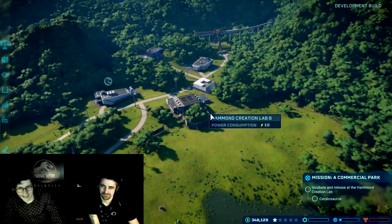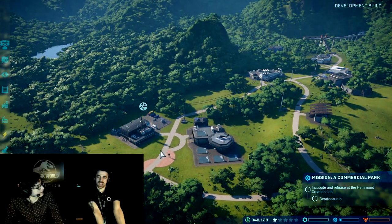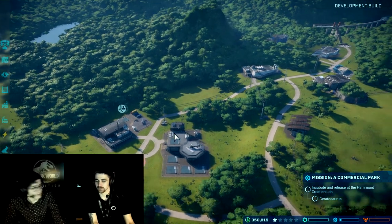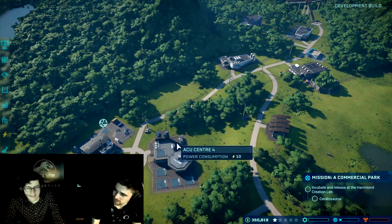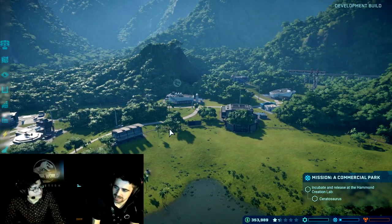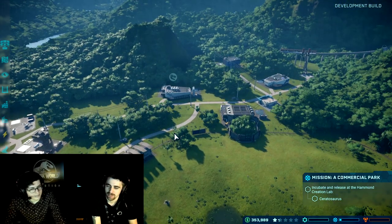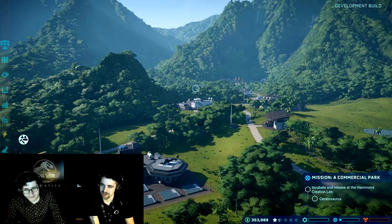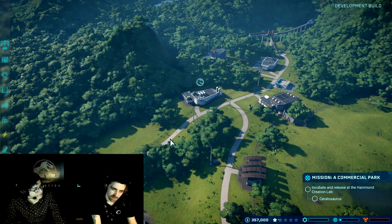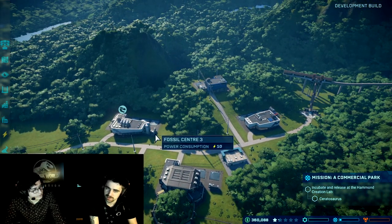Is that one of the core mechanics of the game? Definitely — calamities are a thing and accidents can happen and dinosaurs can escape. Much like the films, you're trying to build a very successful park, but inevitably something's probably going to go wrong. Life's going to find a way. It's definitely part of the gameplay — and it's not just dinosaurs escaping; things like weather can have an impact, power lines can drop out, and there are lots of challenges to deal with.